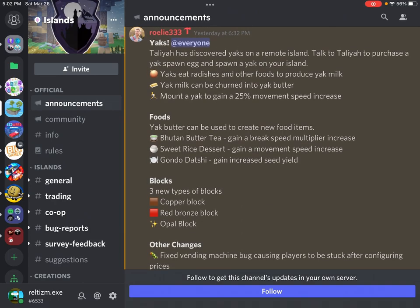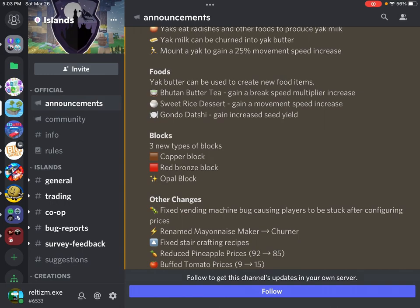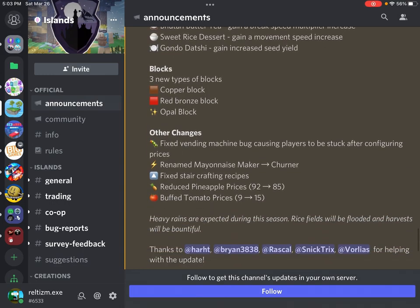Today there's a new Islands update about yaks. I discovered yaks on a remote island. Talk to Italia to purchase a yak spawn egg and spawn a yak on your island. Yaks eat radishes and other foods to produce yak milk. Yak milk can be turned into yak butter. Mount a yak to gain a 25% movement and speed increase, just like the ducks. There are also three new blocks: copper block, red bronze block, and oval block.